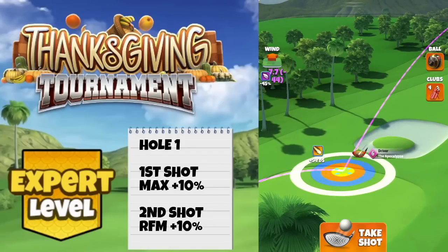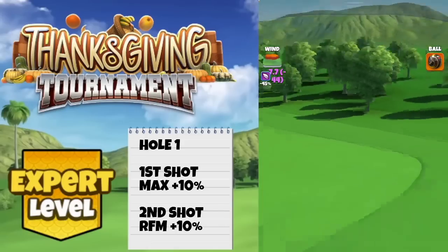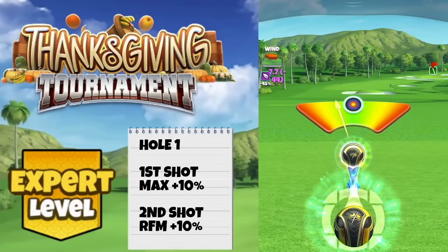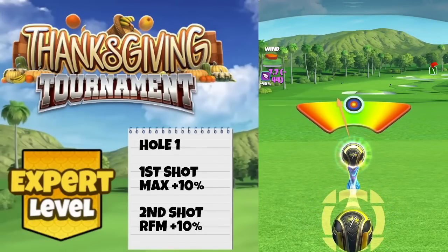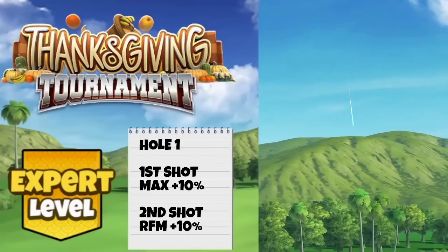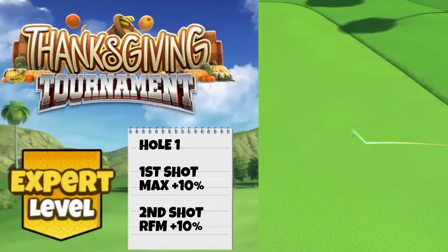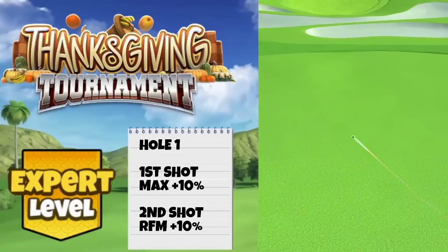APOC four is going to struggle here. You might need to improvise a little bit with the second shot and go with a higher power ball. A max plus 10 will take us into overpower unfortunately. We're just into one and a half rings of OP, but I'm going to add on three additional rings just to make sure we clear the rough, so here I'm going with four and a half rings of OP. Try and hit perfect, no curl. As you can see we just clear the edge of the rough and the top spin is going to take us nicely up the fairway.